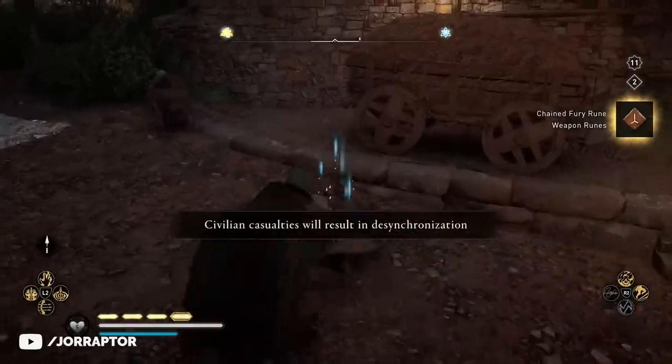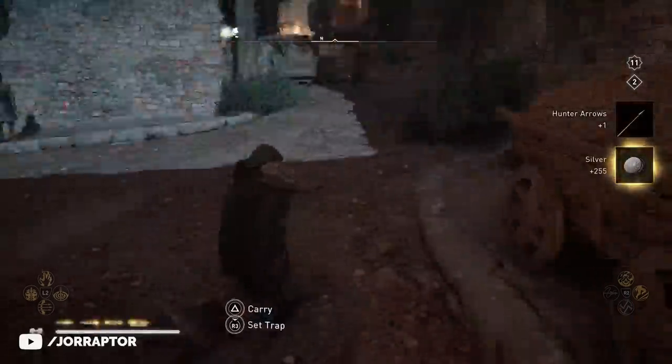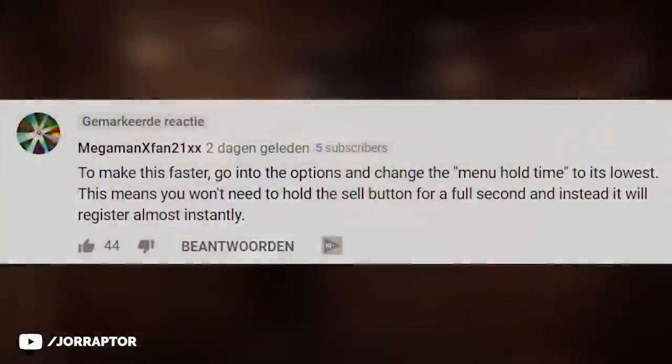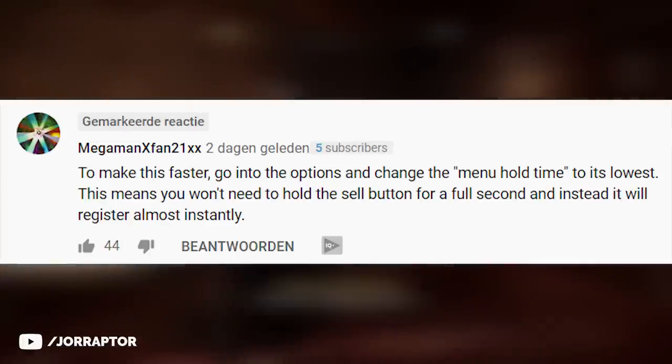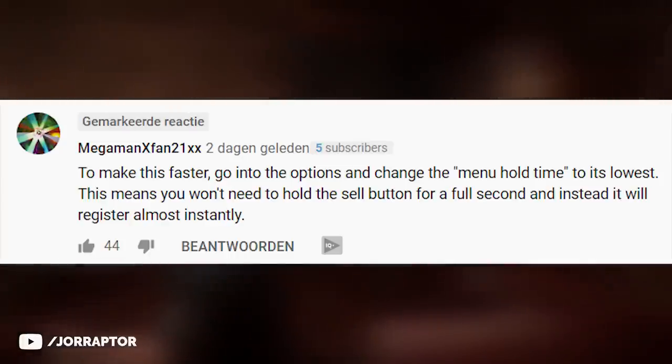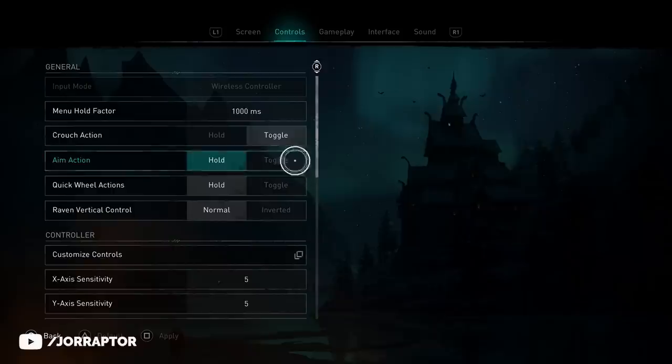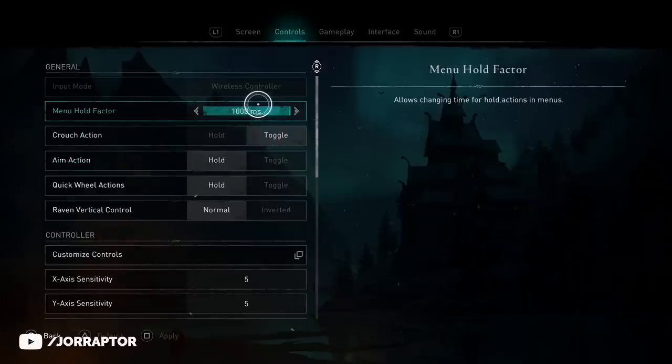In between all this you of course want to visit a nearby shop in London or any other merchant to sell your major runes. Mega Man Axe Fan shared an insane tip: if you go to the menu and decrease the menu hold time in the control section, selling the runes at the shop will be way easier — you do not have to hold it for quite a long time to sell them.